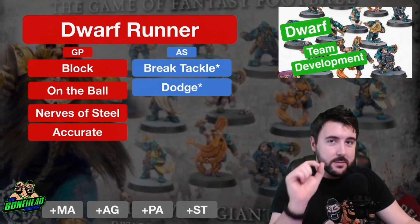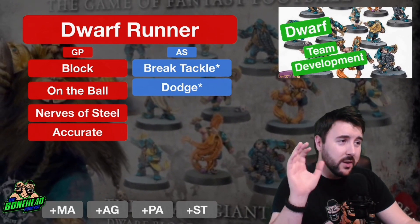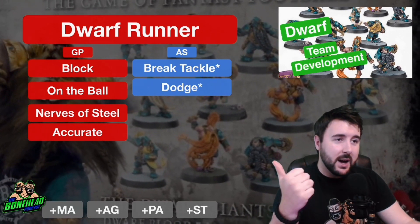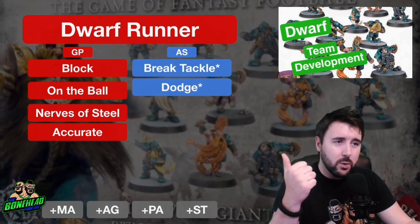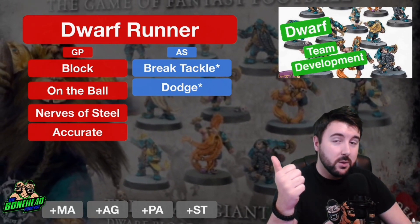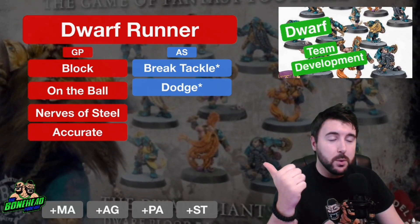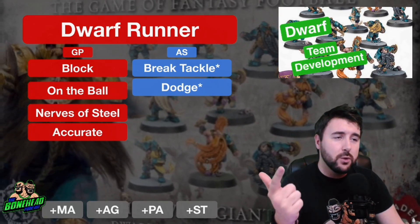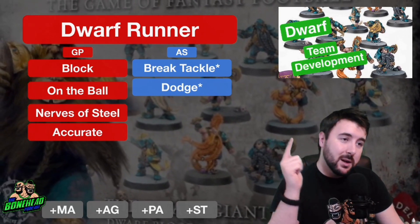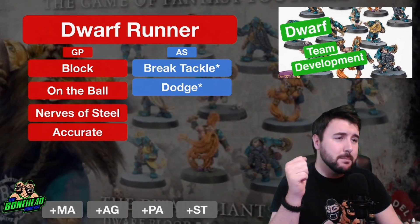When we look at what you want to develop him for, you're looking to develop him as a runner — which makes sense because he's called the Dwarf Runner. He's going to be your primary ball carrier. Sure Hands that he already starts with is going to be massively effective against the Strip Ball skill, which will come later in your leagues from your opponents. The first skill is not going to surprise anybody: starting off with Block. It'll keep him so much safer, and when the Dwarf gets into combat — because every Dwarf gets into combat — having Block with Armour 9 and Movement 6 also makes him a useful Blitzer.